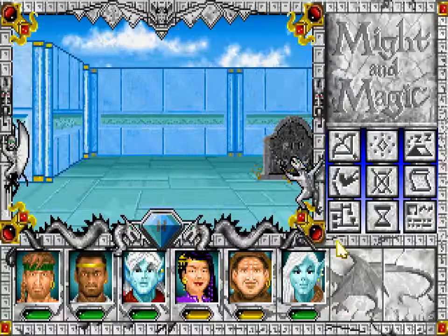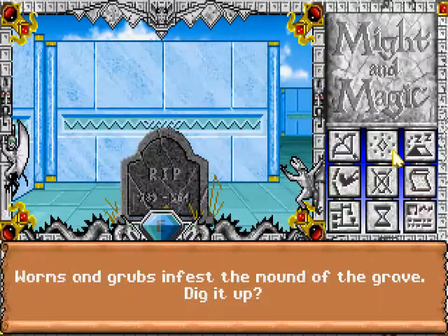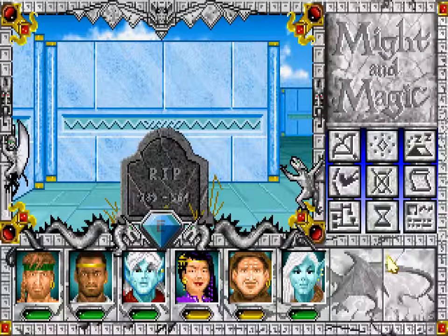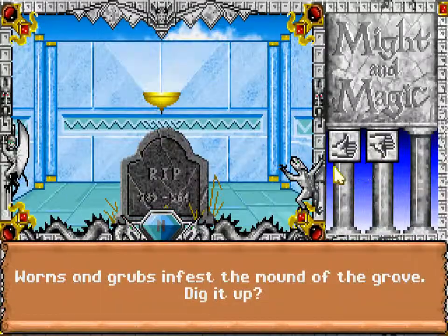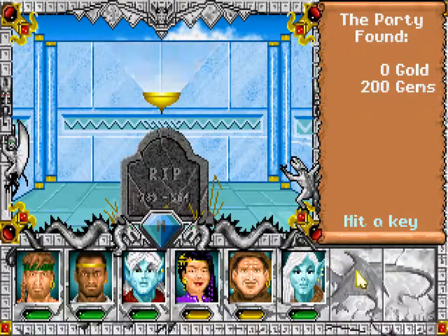Next, these things. I think this one is bad, so let's open this one. 5,000 gold. Alright. This one I think is also bad, so we need to open this. 200 gems. Useful.